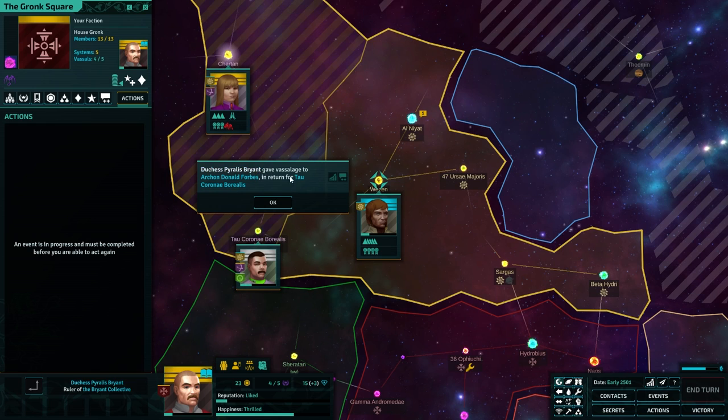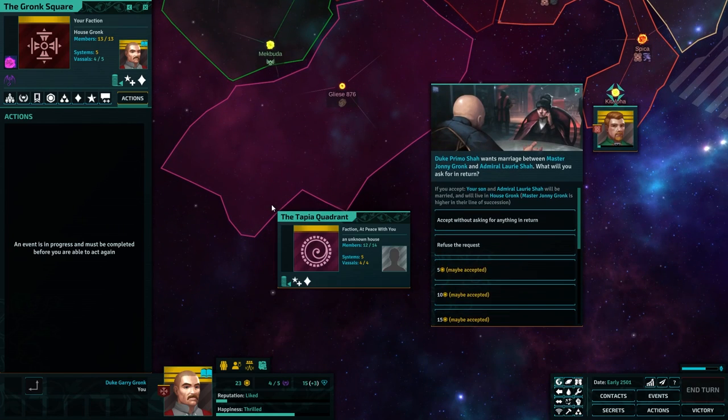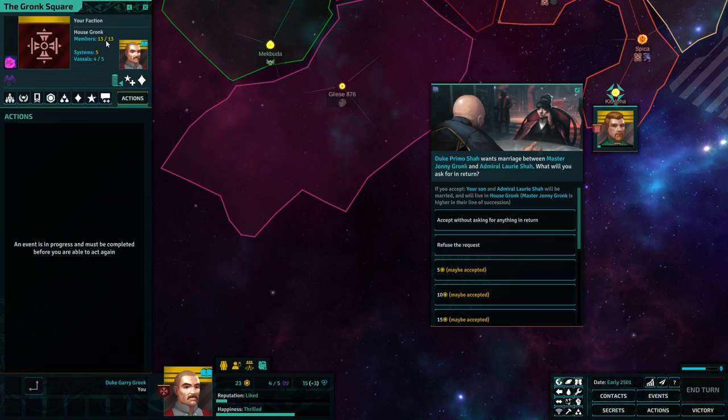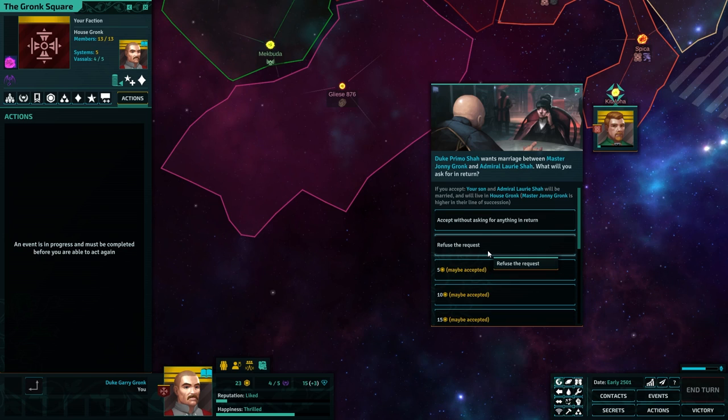Duchess Perales Bryant gave vassalage. Primo Saar wants a marriage between Johnny Gronk — your son will be married and will live in House Gronk, higher in the line of succession. I can't do it — I don't have the members. I'll take an honor hit, I'm sorry. I've got to refuse it.